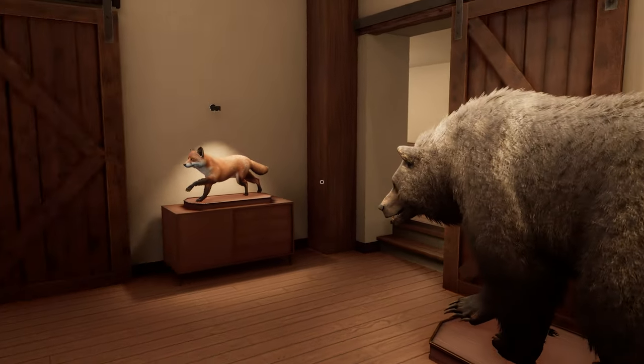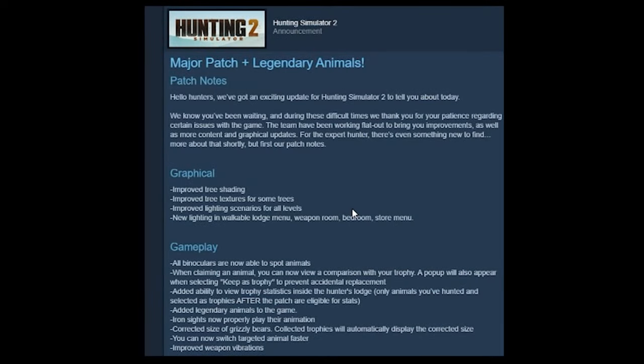This is a cool new feature. Let me bring up the notes. Major patch and legendary animals — hello hunters, we've got an exciting update for Hunting Simulator 2. The team have been working flat out to bring you improvements as well as more content and graphical updates. For the expert hunter there's even something new. Patch notes: improved tree shading, improved tree textures for some trees, improved lighting scenarios for all levels — so I'm guessing they use some form of baked-in global illumination. New lighting for the walkable lodge menu, weapon room, bedroom, and store menu.